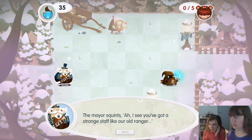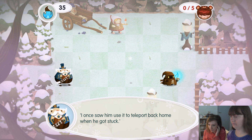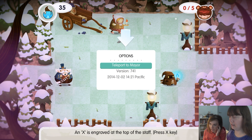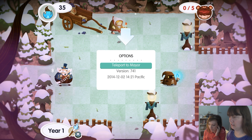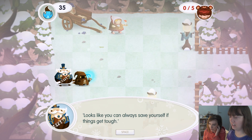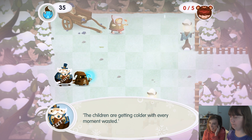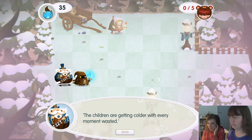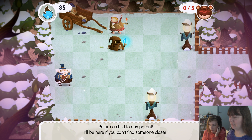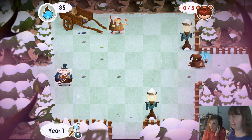The mayor squints: 'I see you've got a strange staff like our old ranger. I once saw him use it to teleport back home when he got stuck.' Press X to activate the staff power, and then if you click enter you can teleport to mayor — you can do that now. Amazing, wow. Looks like you can always save yourself if things get tough. The mayor coughs pointedly — the children are getting colder with every moment wasted. Return a child to any parent; I'll be here if you can't find someone closer. So you bring the children back here.